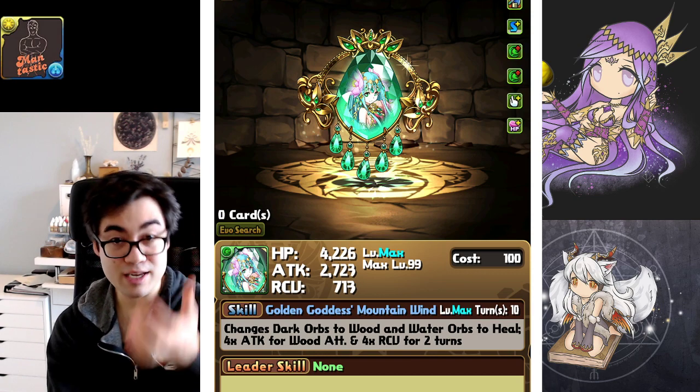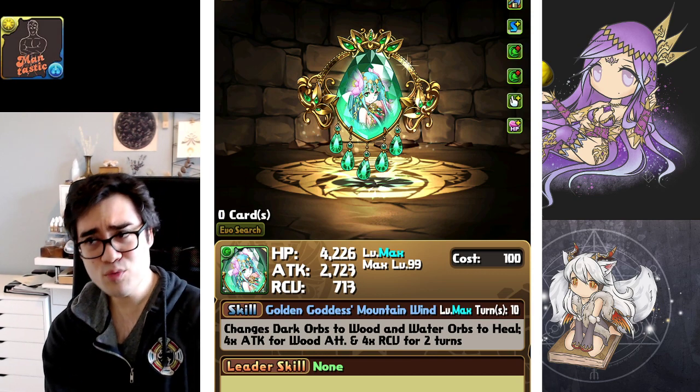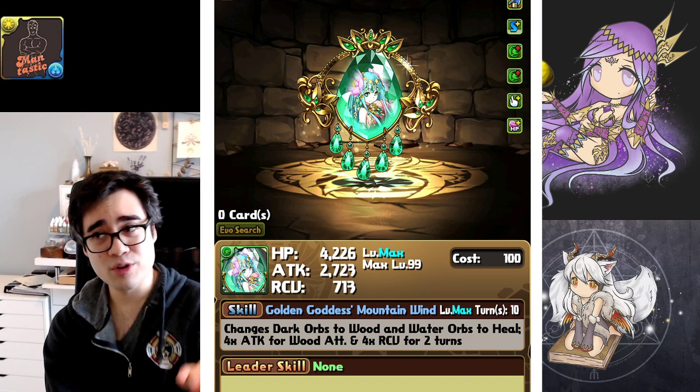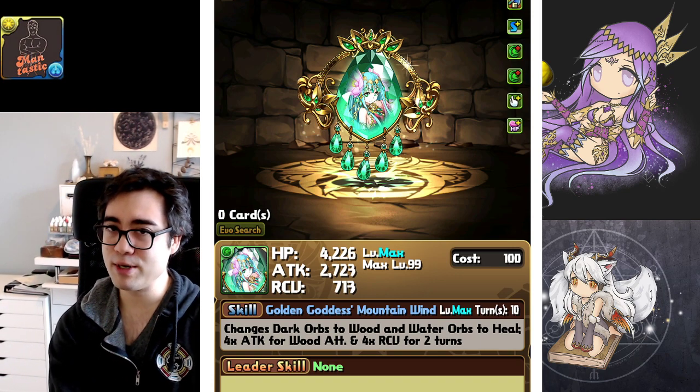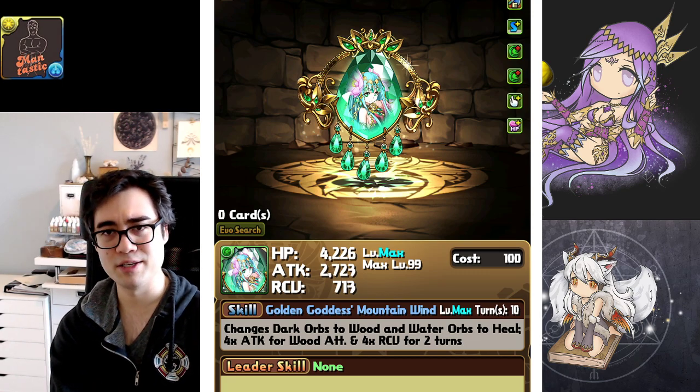Manoa's is a similar idea. It can overwrite RCV and time debuffs along with a 10-turn cooldown. This is a reasonable cooldown, plus you get an orb changer alongside of it. I think this active skill is much more overtuned, especially compared to Vitra, who's coming up, who's much more lackluster by comparison.